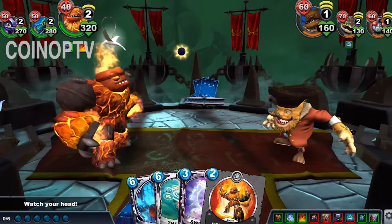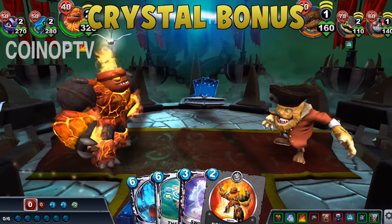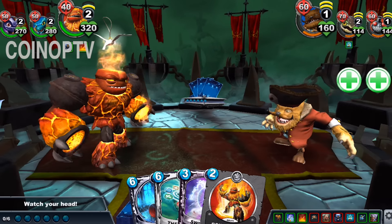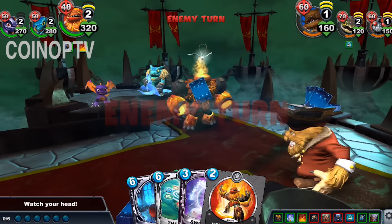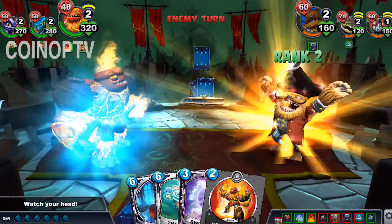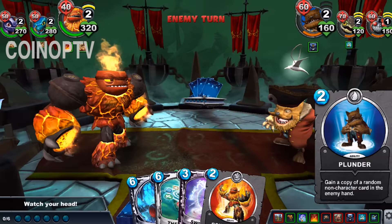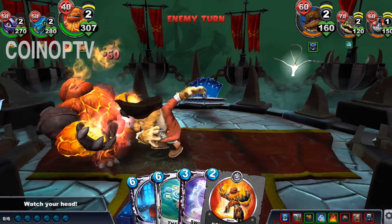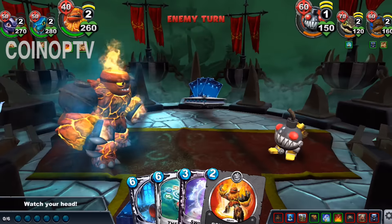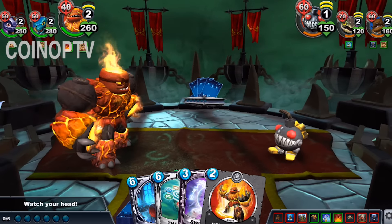40 damage — not bad. I kind of want to keep Hothead in there just to mess up their plans, because they're probably thinking they've got to take out Spyro and Snapshot. Captain Dreadbeard went so fast, but I think that snared them all, so I can't do any swapping. I remember Captain Dreadbeard was doing some tricky stuff — muting and snaring — and that became a little troublesome for me.